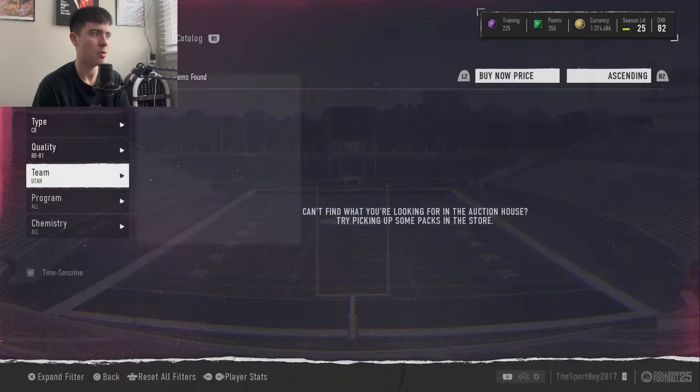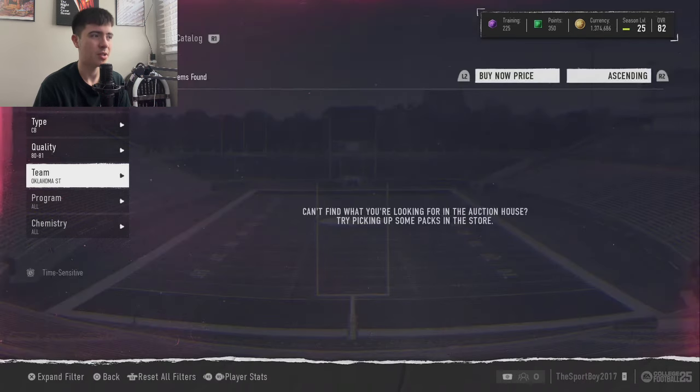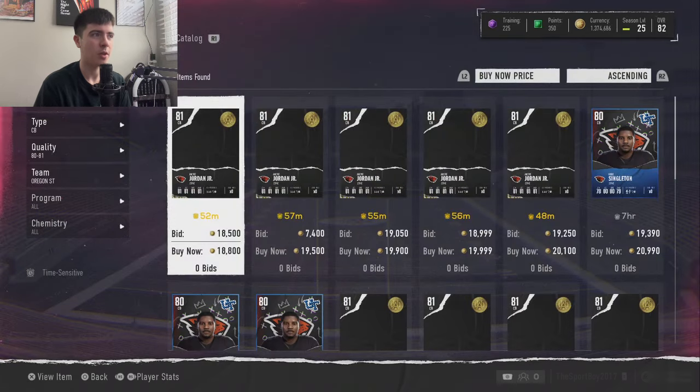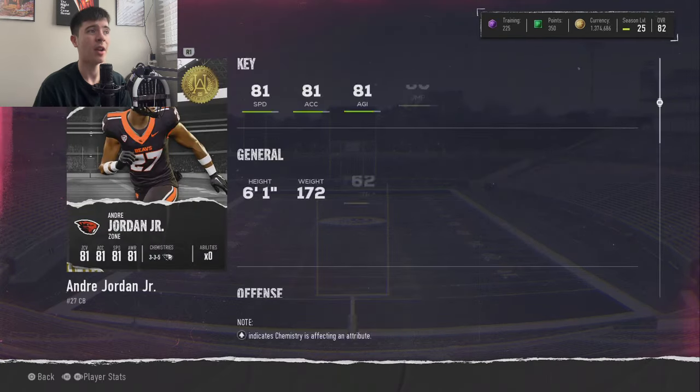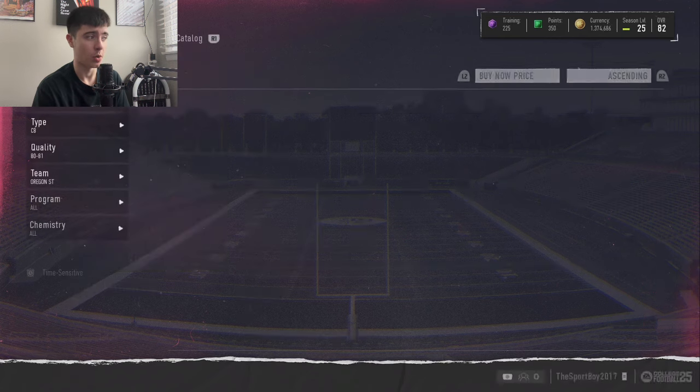Now let's talk about two cornerbacks. The first is one of the top guys I'd recommend — from Oregon State, a promo player from Ultimate Alumni — Andre Jordan Jr.: 81 speed, 81 acceleration, 81 agility, 80 jumping, 81 play recognition, 74 man coverage, 81 zone, and 72 press. He's not the best man coverage corner, but he's a very good zone corner, and a lot of people enjoy running zone. He's 6'1", 172 pounds — bigger for a corner — and won't get pushed around. A great budget beast for a zone scheme.